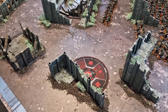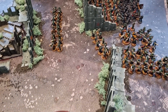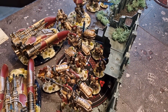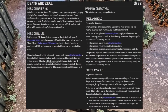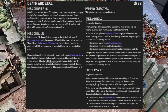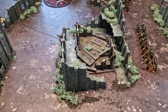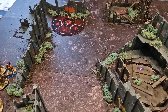Here is the field of battle — we're playing Death and Zeal, a five-objective mission. To score primary victory points, you hold at least one objective for four VP, two objectives for eight VP, and holding more than your opponent earns an additional four VP. The secondary part of the primary requires killing units holding objectives: one VP per unit killed on an objective, capped at three per turn. You can also score bonus VP for controlling an objective you didn't hold at the start of your turn.